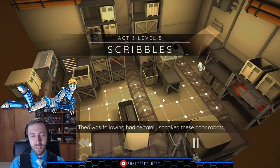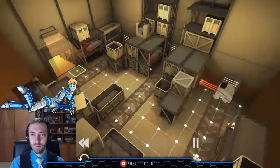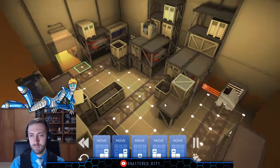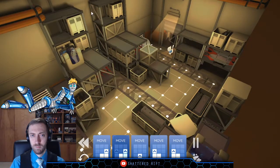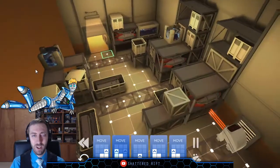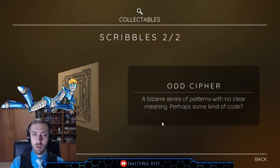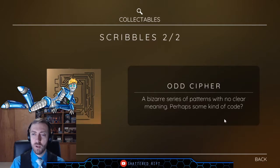Scribbles is our next level. Whoever Theo was following had certainly spooked these poor robots, who were all consumed by blind panic. There's a big algae container: this crate was developed to hold large amounts of glowing algae — also functions well as mood lighting. I need to add my lava lamp to this room actually. Odd cipher: a bizarre series of patterns with no clear meaning — perhaps some kind of code.